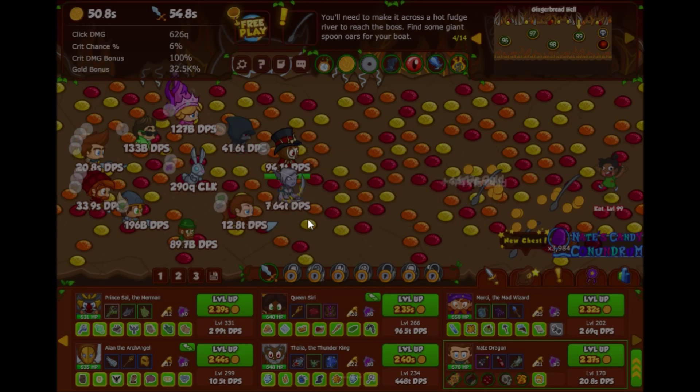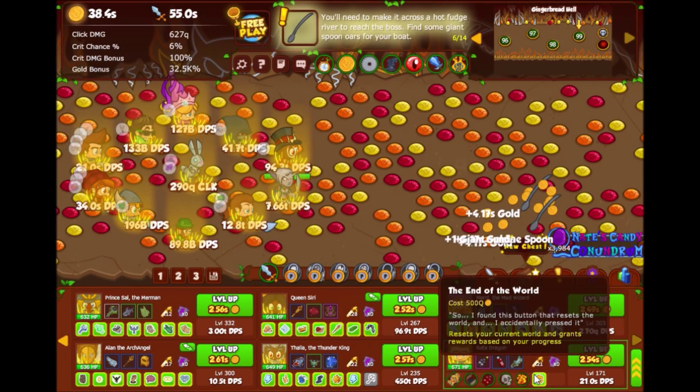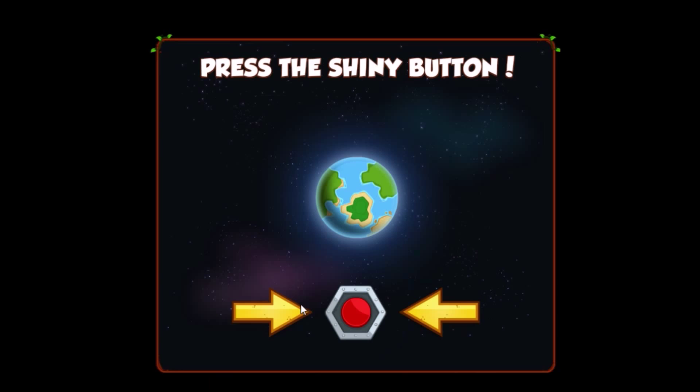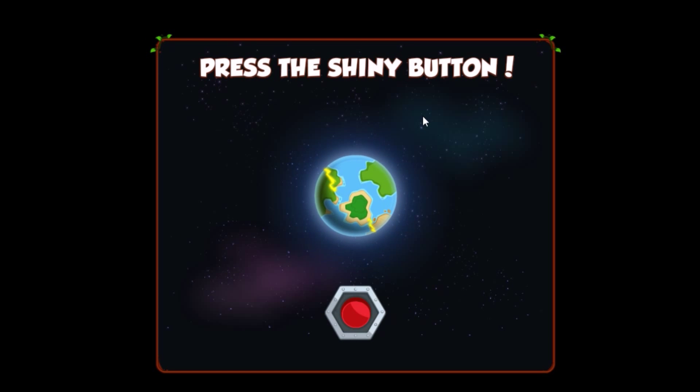Can I do another button quickly? Okay, fine — 9,000 of it's alright, so I'll get a little bit, and then we'll reset, and then I'll show where the chest is.